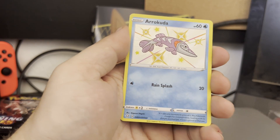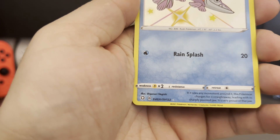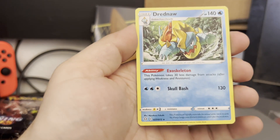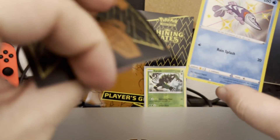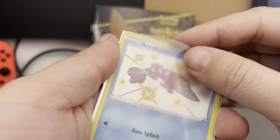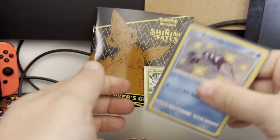Oh, a shining Arrokuda card — very nice! I think that's a rare. It is a rare because I think it's the shining vault or whatever it is. It's a very nice shiny Arrokuda. And the rare is going to be — oh, Drednaw! One of my favorite Pokémon, but he's not holographic. But very nice — reverse holographic Arrokuda with the Drednaw rare. So shiny Arrokuda — I like the way that looks. Arrokuda is supposed to be a cool Pokémon. Shiny Arrokuda, very nice.